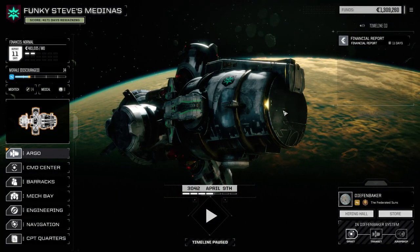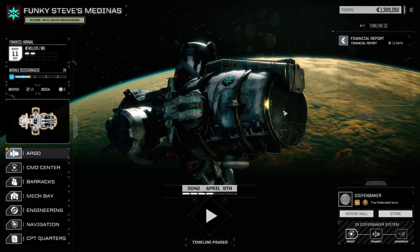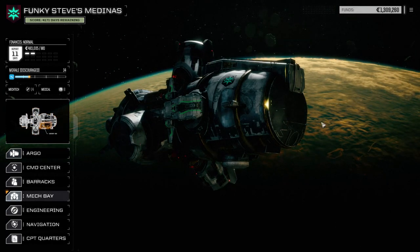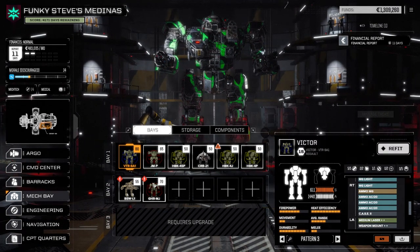Hey everybody, welcome back to Funky Steve's Medinas. Today we're going to do a lance rebuild. At the end of last episode I said we were going to be able to outfit two lances, however I've had a look at what we've got in storage and how we'd have to outfit these guys, and I wouldn't be really happy with the way the lance would be laid out.